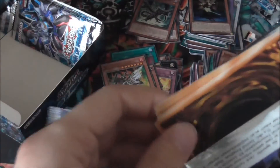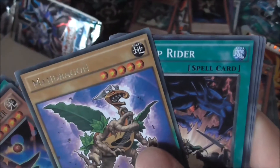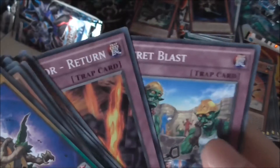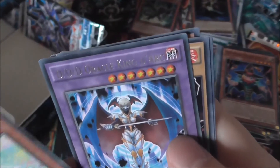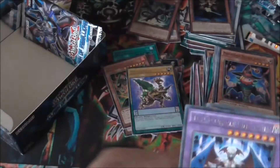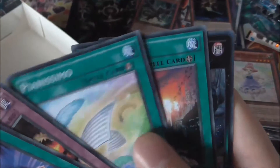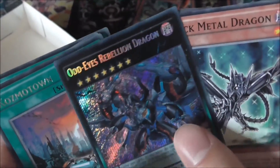Three packs left. We have Mandragon. Two packs left. We have another DDD Oracle King Dioc. Last pack — what are we going to get? We have Cosmo Town, and — Odd Eyes Rebellion Dragon! That's definitely made up for the lack of Red Eyes cards.